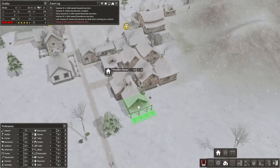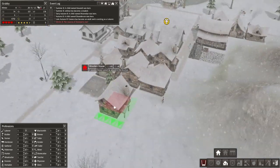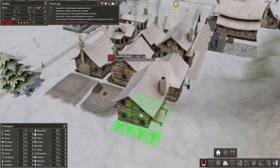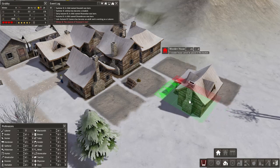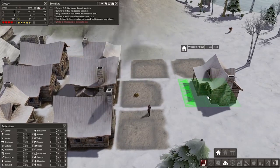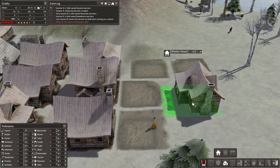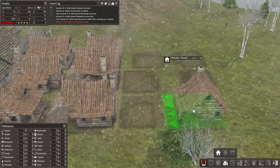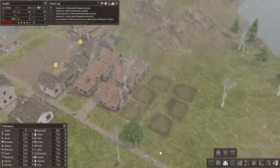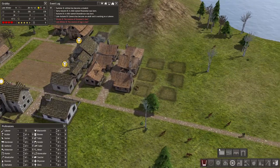Can one fit in there? No, it annoyingly cannot. We're gonna put a house there, there and there - are you serious? That's too hilly. It's gonna have to go there then - that's annoying. I'm hoping this staggered look looks okay when it's all put together. It might look awful, but we'll see.